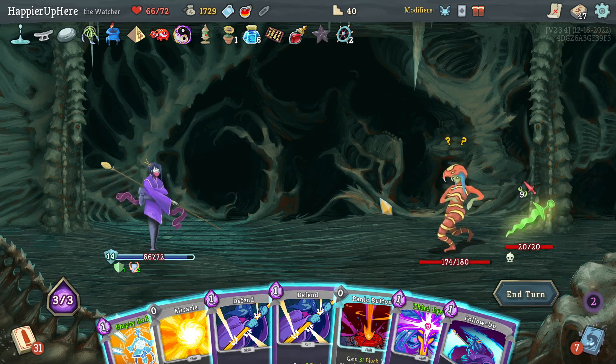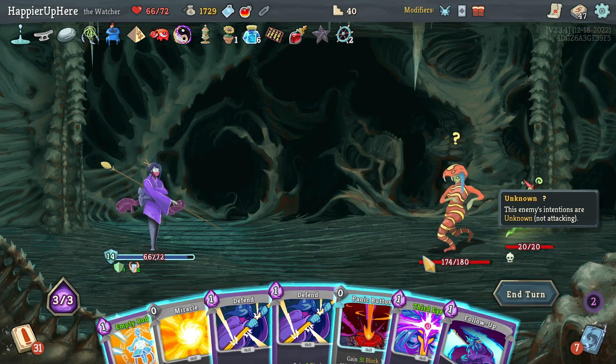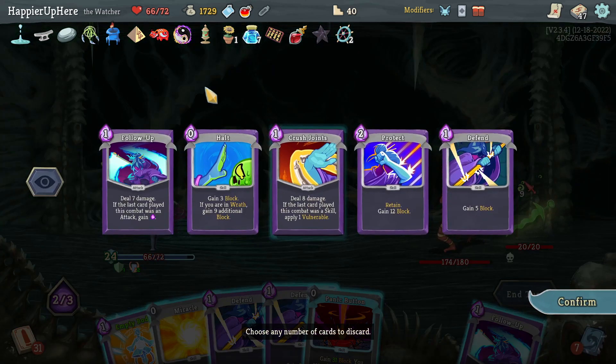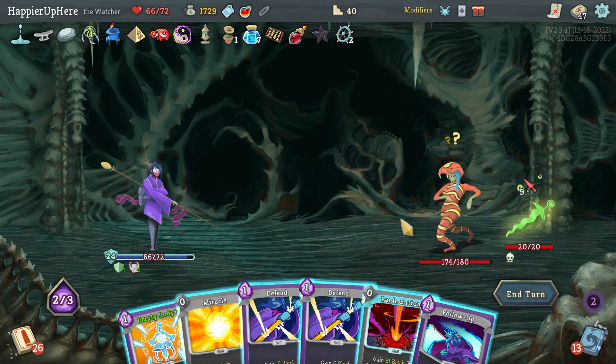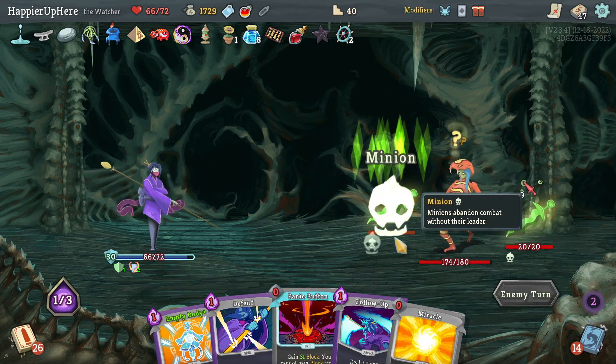Reptomancer is not attacking, that's good. Follow-Up is useless here, I'll save it for later. Not a good hand — Third Eye to curate my next hand. I'll need some block. Get rid of these four — actually get rid of everything here. Play one card just to free up my hand, hoping I can defend next turn.